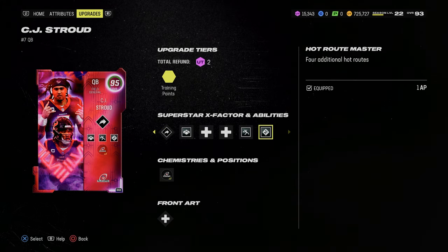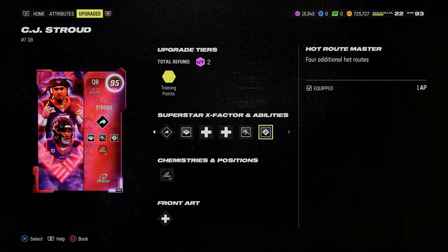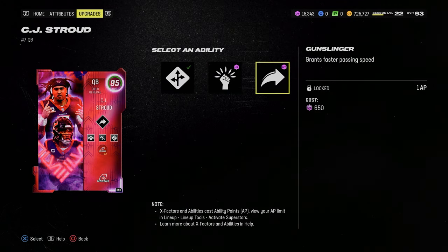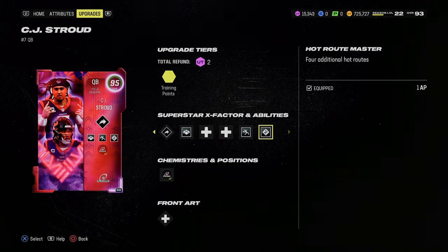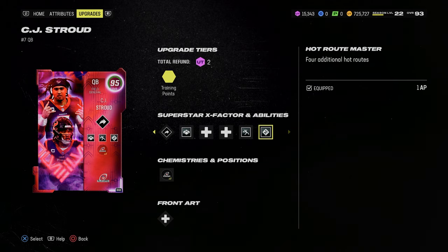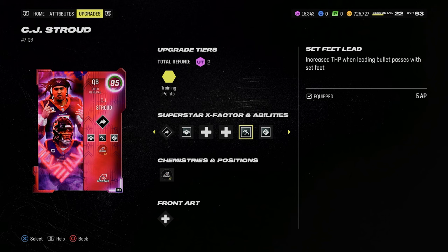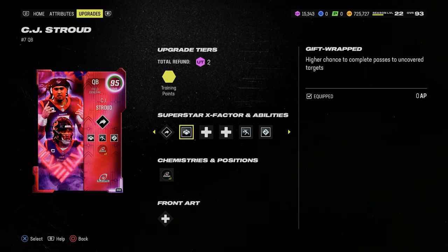CJ Stroud's release on Mutt.gg — I'm going to pull that up, but I'm pretty sure it's Traditional 2. What he gets is Hot Route Master for 1AP. You could also put Gunslinger on him for 1AP or Pass Lead Elite. Pass Lead Elite is much ado about nothing — it's better than Set Feet Lead but you can get by with just Set Feet Lead perfectly fine. Traditional 2 is his quarterback release. He gets Set Feet Lead for 5AP. We have a total of 8AP on offense. He gets Gift Wrapped for 0AP.